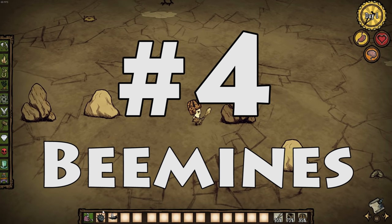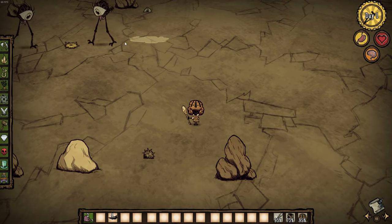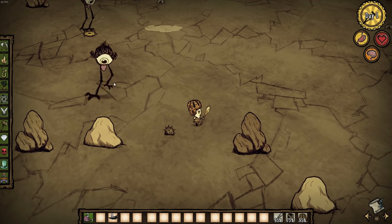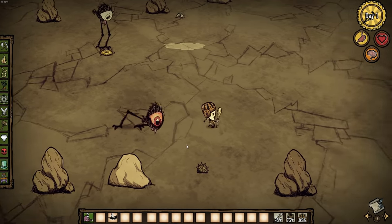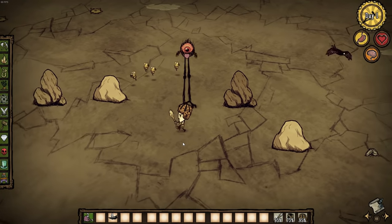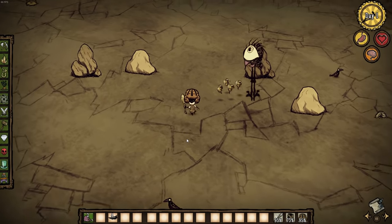Number four: bee mines. Bee mines are little mines you craft out of some bees and a few other materials and you can place them in the ground. When an enemy walks over them — or even a neutral mob walking over them — it will activate it and the bees will spring out of the ground and start attacking the mob that activated it. In our case, it's going to be a tall bird.